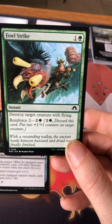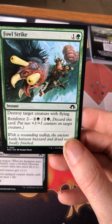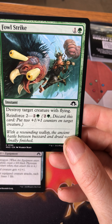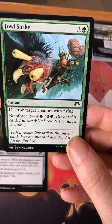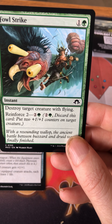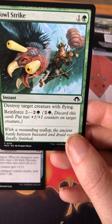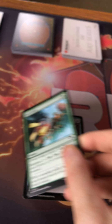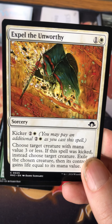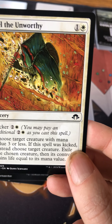Foul Strike destroys a target creature with flying. They've also brought back reinforce — one of the returning mechanics. Reinforce reads: pay this mana, discard this card, put two counters on a target creature.